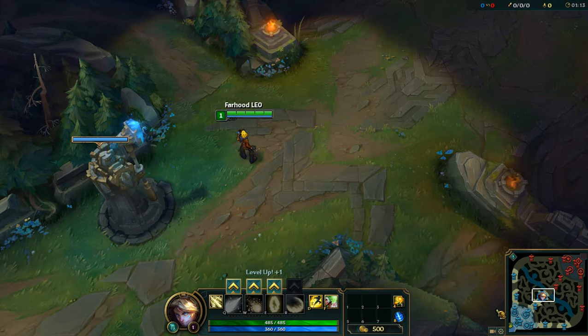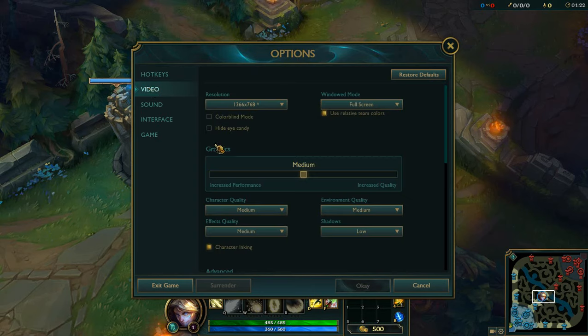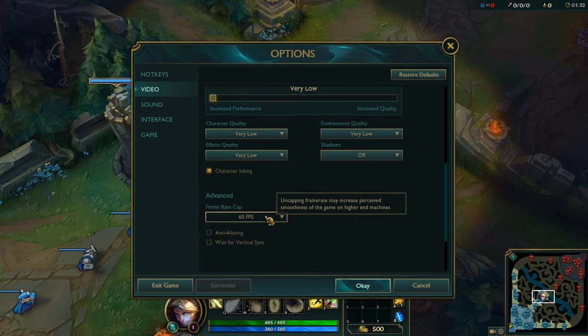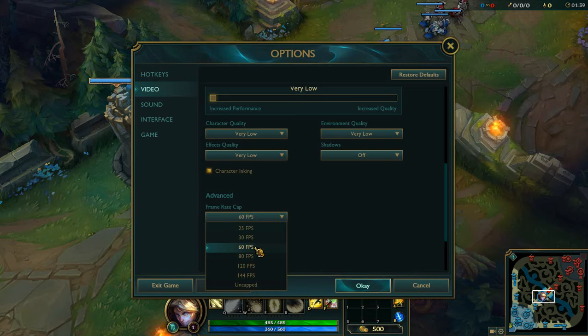The third thing I wanna talk about in this video is go to your options on this little gear here. On the options menu, go to the video tab and change the graphics to very low. Then set the frame rate to 60, even if it's higher than that, just return to 60 frames per second. I don't recommend going to 30 or 25 because it really affects your gameplay. If your computer cannot afford 60 frames per second, you better not play at all, because 30 and 25 are really laggy.